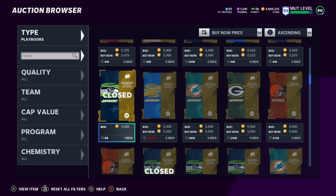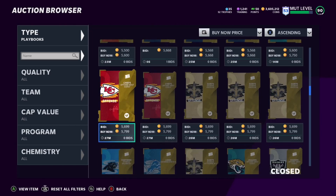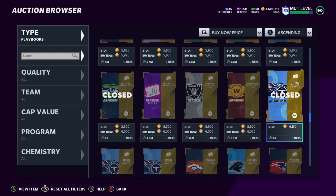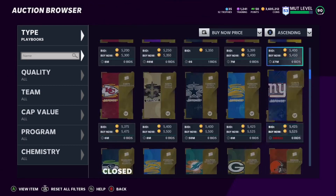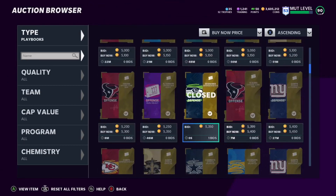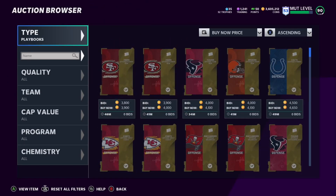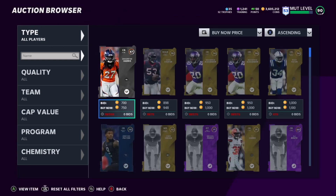So let's check it out. Seahawks balanced offense playbook: 5,500 coins. Another offense: 5,600 coins. Raiders offense: 5,900 coins. Titans offense: 6,100 coins. Another Seahawks: 5,300 coins. Basically you want to get the playbooks for the cheapest price possible.